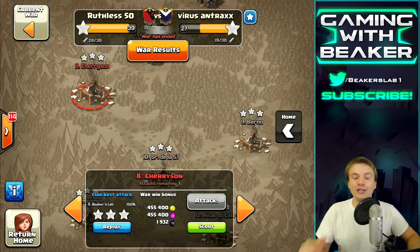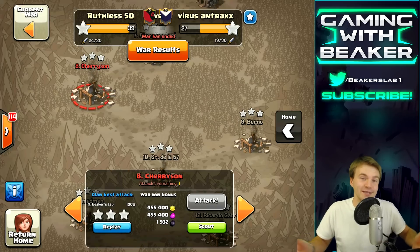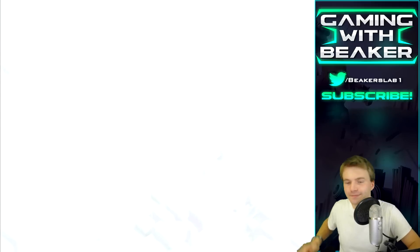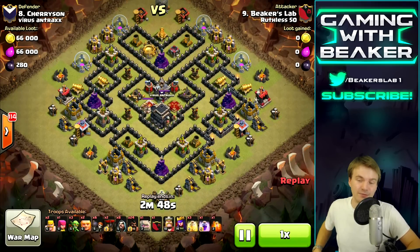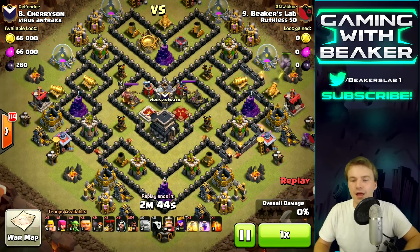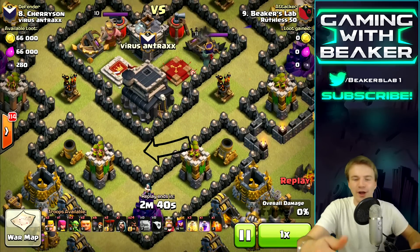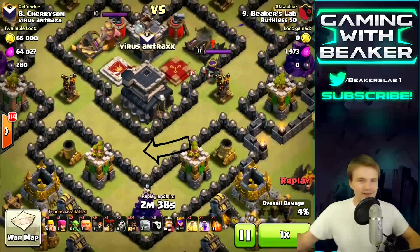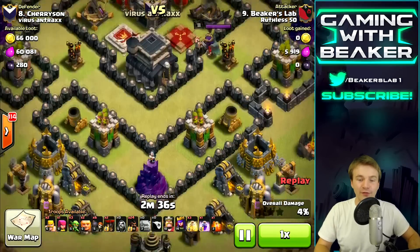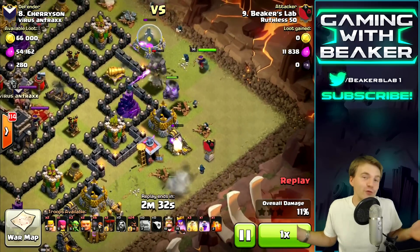Let's check this raid out - some noob named Beaker, he must have gotten lucky because this raid probably sucked. Okay, this base kind of sucked. It does not have double giant bombs - we can tell that. Actually it could have double bombs in here, but that doesn't matter. Why would hogs go straight through that area? They're not - they're going to follow the defenses and they're going to avoid the bombs even if they are there.